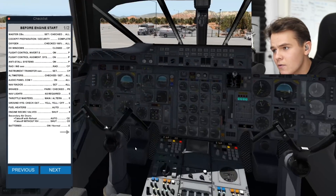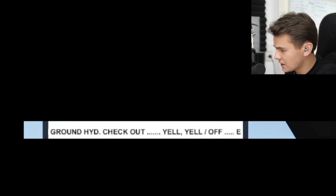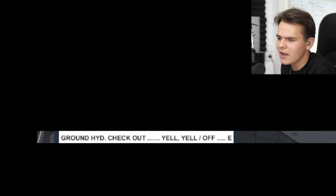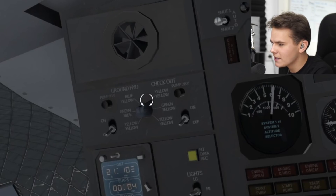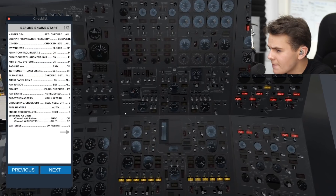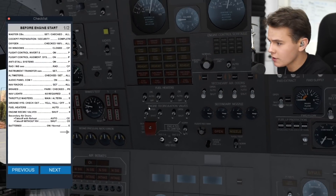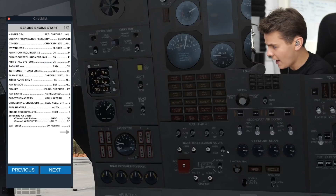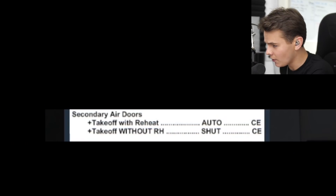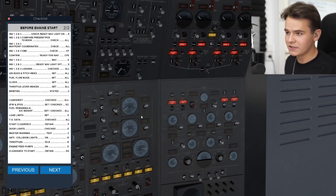Now it's getting serious. Fuel heaters — I found them. Turn them on to auto. And the engine recirculation valves — turn them all to shut. Secondary air doors — let's turn them all to auto. Now the second part of the engine startup checklist — this is mostly about the navigation part. We're actually not going to have a flight plan in today's video. We're just really caring about getting this plane somewhat off into the air and landing it again. Otherwise this video would be like 10,000 hours long.